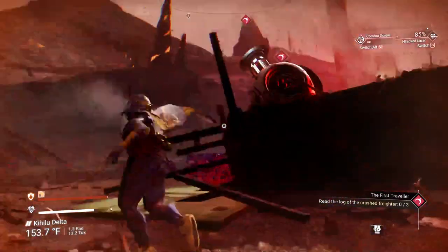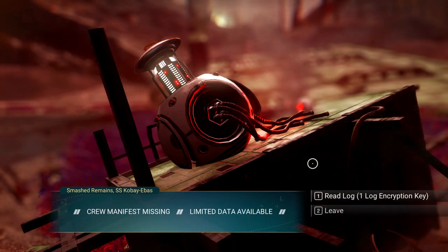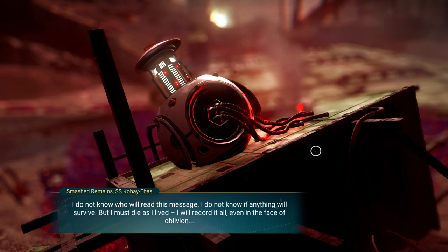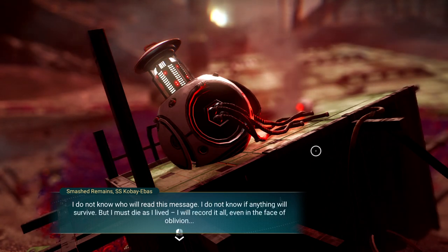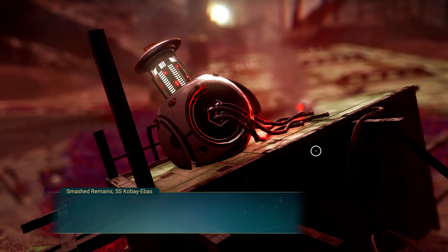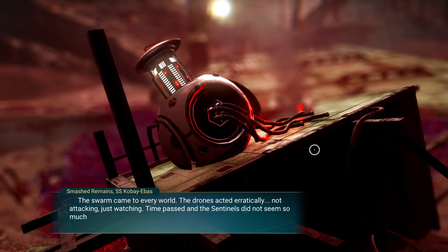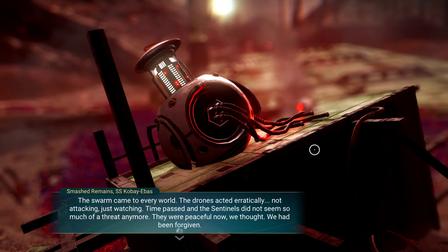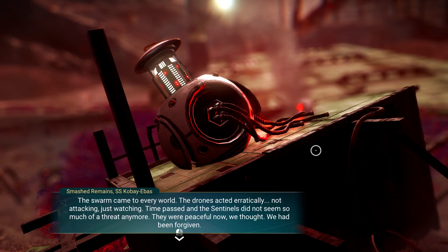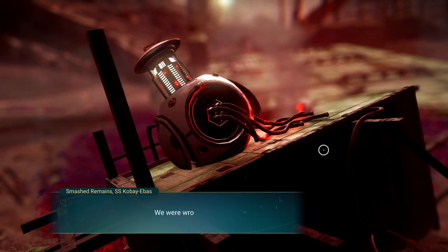Let's go ahead and read these logs. Crew manifest missing, limited data available. Read the log: 'I do not know who will read this message. I do not know if anything will survive. But I must die as I lived — I will record it all, even in the face of oblivion. SS Cobus Abus — the swarm came to every world. The drones acted erratically, not attacking, just watching. Time passed and the sentinels did not seem so much of a threat anymore. They were peaceful now, we thought. We had been forgiven. We were wrong.'